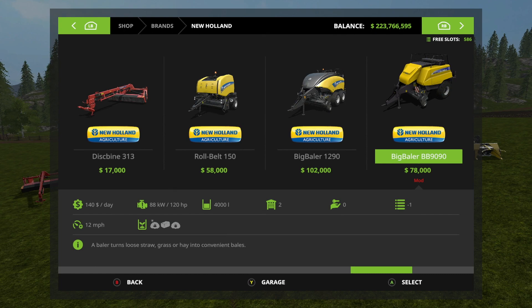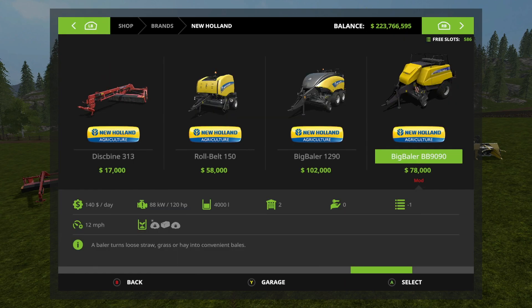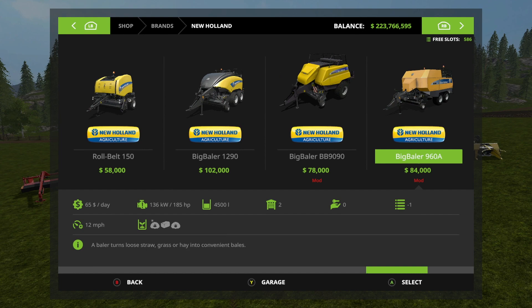In mods, we have the Big Baler BB 9090 - design options are standard or trailer attacher so you can attach a trailer to the back, or do an automatic pickup. Then we have the Big Baler 960A with no customizations, but very interestingly you can fit 4,500 liters into one bale - every other baler in the console game does 4,000. Really, really cool.